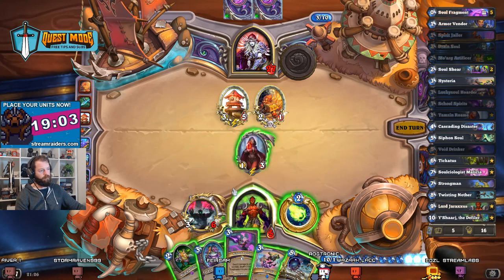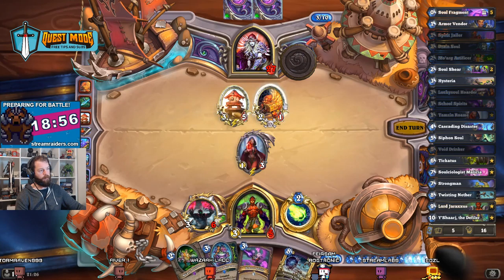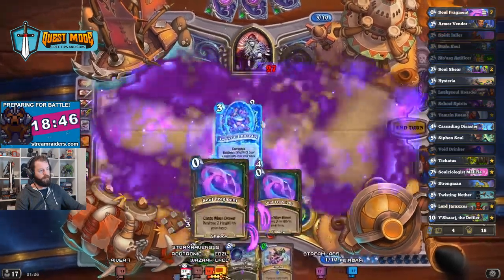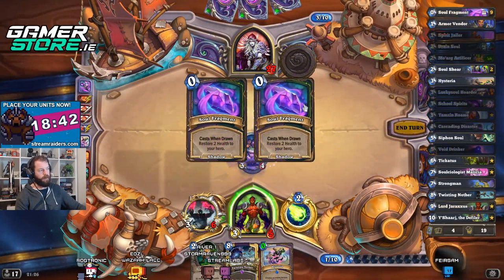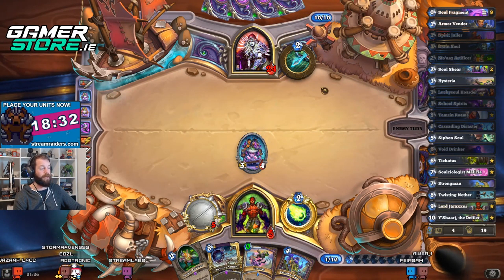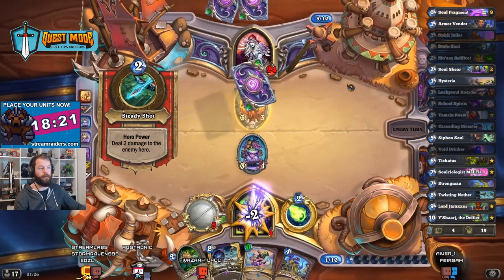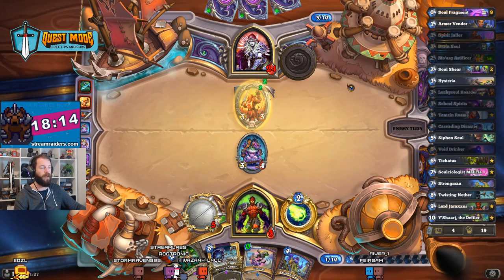How do I destroy you? This will get me Tamzin back. Hysteria — which is nice. I can now School Spirits into Lucky Soul Hoarder. I would have liked the 6/6 but beggars can't be choosers — I needed to clear the board and I couldn't give him any 2/2s. I think I'm dead — that was like an unbelievable combo. I need to draw: I have nine soul fragments so I have a one in two chance of drawing them if I'm not dead. Nice, okay awesome!